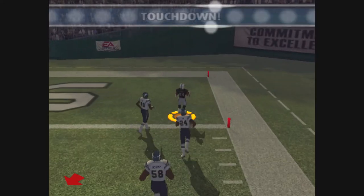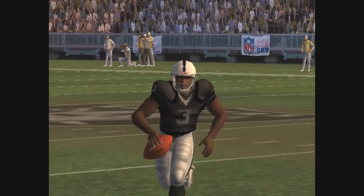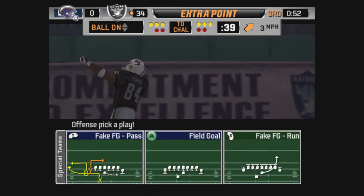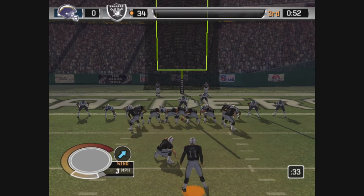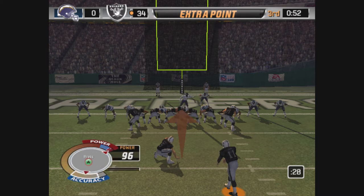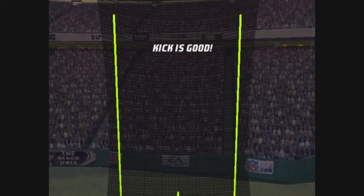And this pass is completed at the 10. When you get this kind of execution, you've got a great chance of making a big play — as everyone takes care of their assignments. Pass is thrown where the receiver can make the best play on the ball, and it's six points.